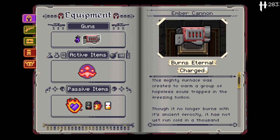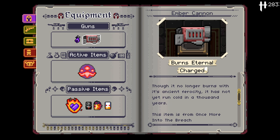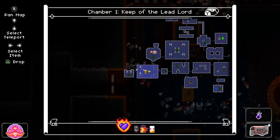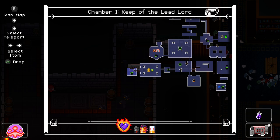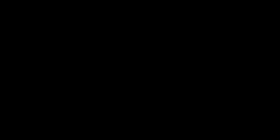This mighty furnace was created to warm up a group of hopeless souls trapped in the freezing hollow. Though it no longer burns with its ancient ferocity, it has yet to run cold in a thousand years. This is a charge weapon. With this setup, that's pretty cool. There's also apparently ammo somewhere in here. Let's check on the ammo of our weapons — we have to open the wheel. This is a confusing run — I'm enjoying it, but it is confusing. I really like that dragon character — I hope he has quite a lot of options for what he can do.